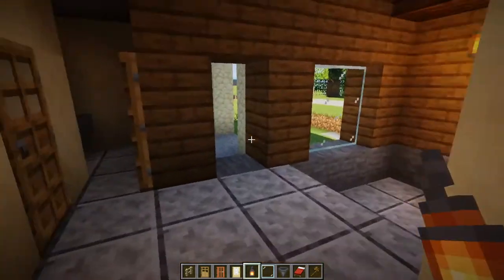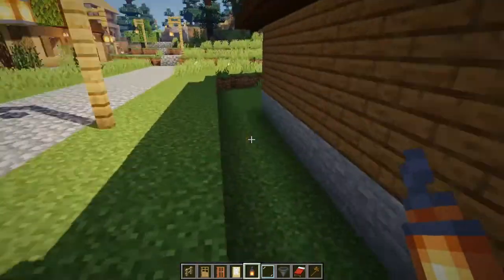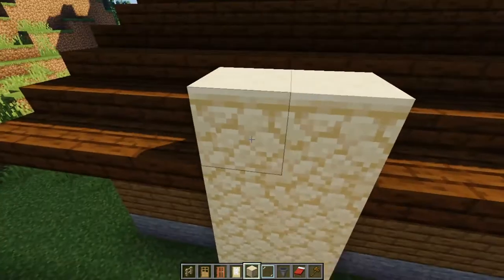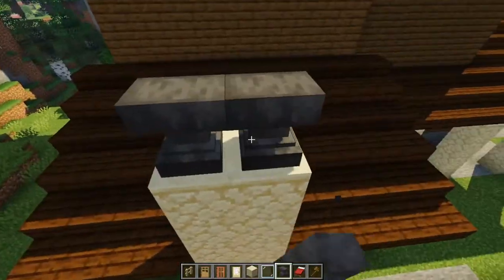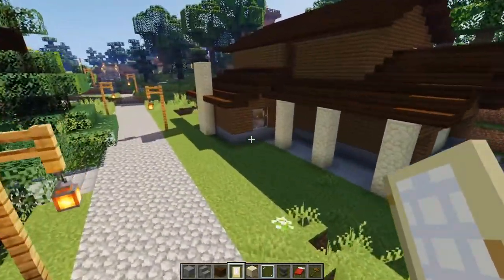So now there's only one thing left to do, and that is to add the chimney for the fireplace. Up she goes, to about there — and we'll go one more. And that is the completed house. All done.